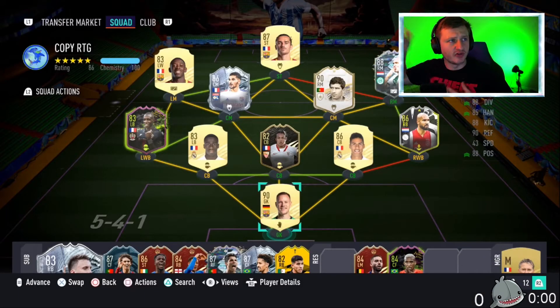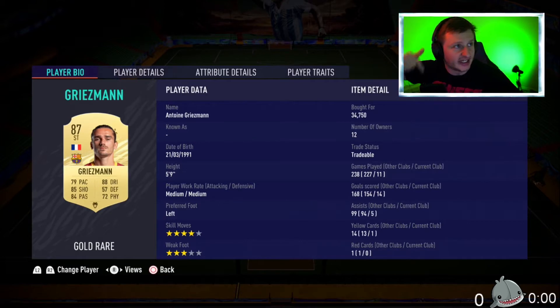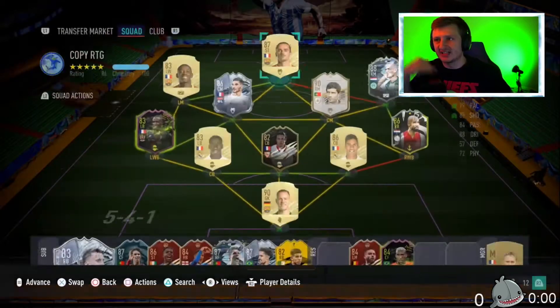Here's the squad. We've got Aaron Robin — cheap beast. Clybert — super cheap beast, both those guys. Figo just made it work, but we got Griezmann. I bought him during the foot champs this week in elite gameplay. 11 games, 14 goals, 5 assists as our CAM here. We've got Owar. We've got Dembele.